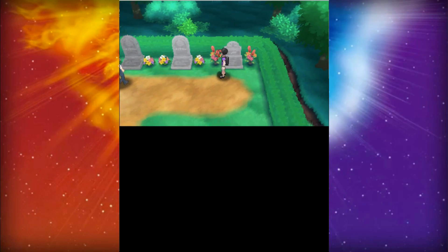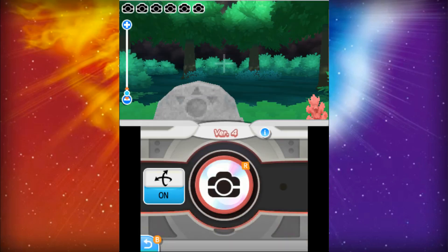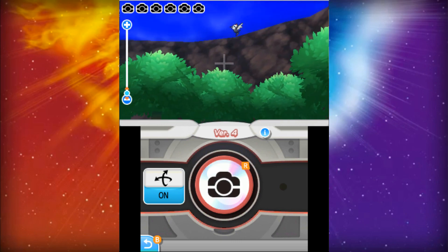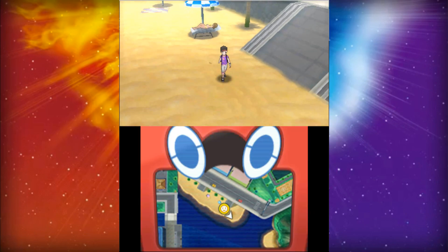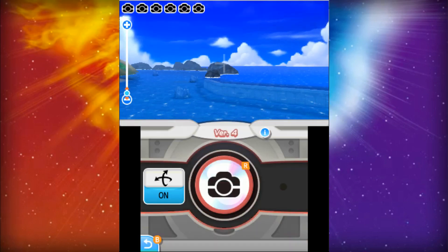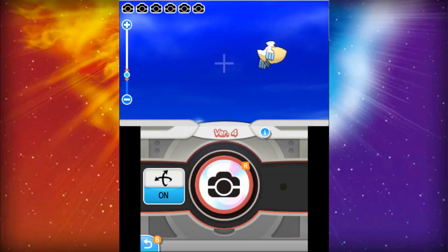Let's start out at Melemele Island. The first place is Hau'oli Cemetery, where you're able to catch Pikipek, Gastly, and Zubat. The next place on Melemele Island is Hau'oli City Beachfront, where you're able to catch Pelipper, Wingull, and Driflim.